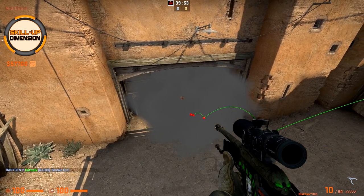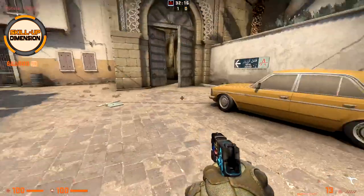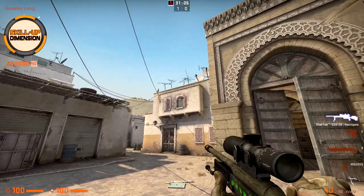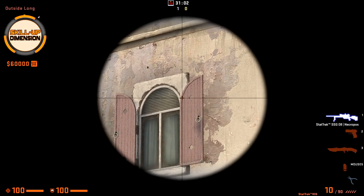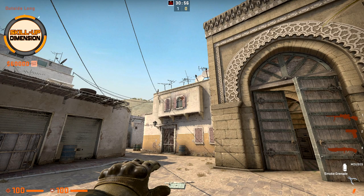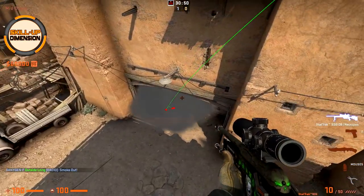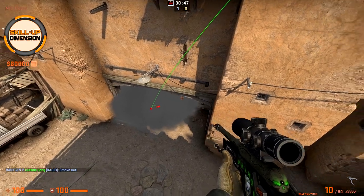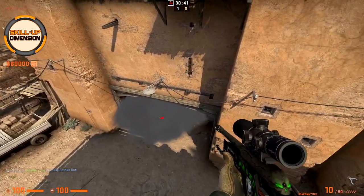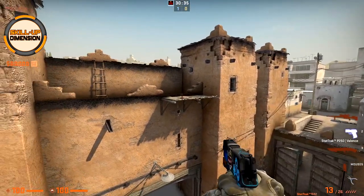You can throw a CT smoke even from almost the T-spawn. Simply come towards the middle of the car, aim where the window is meeting the wood — right here in the middle — go slightly to the front and jump throw. CT is smoked. You can use it as a normal smoke so your players can run towards mid to B, or as a fake smoke so CTs think you are going mid to B while at the same time you go towards A long.